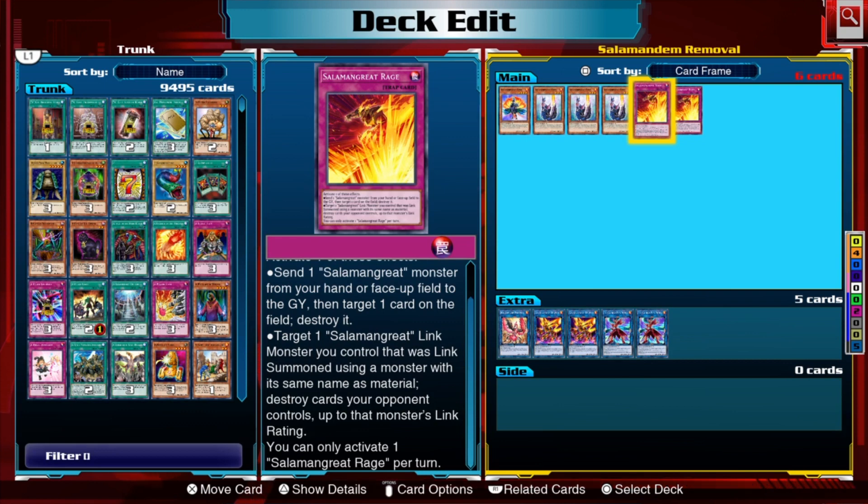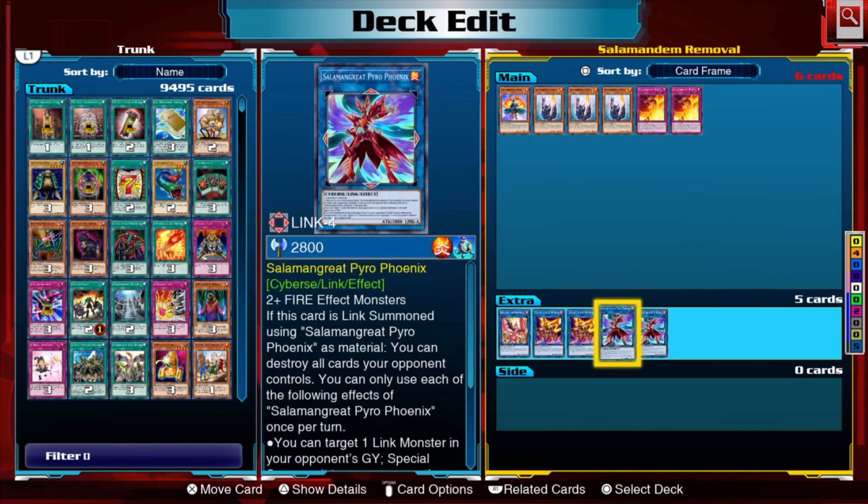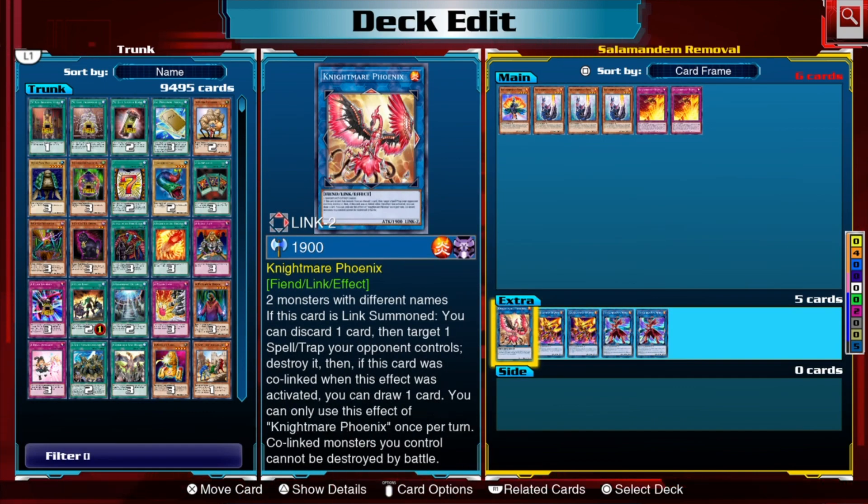Salamangreat Rage also has a second effect: target one Salamangreat link monster that was reincarnation summoned and destroy cards your opponent controls up to that monster's link rating. With a reincarnated Sunlight Wolf you destroy two cards, three for Heat Leo, four for Pyro Phoenix. We have one Nightmare Phoenix to destroy spells and traps — it's also a FIRE monster, and it can be co-linked with Sunlight Wolf quite easily, which means you get a free draw.